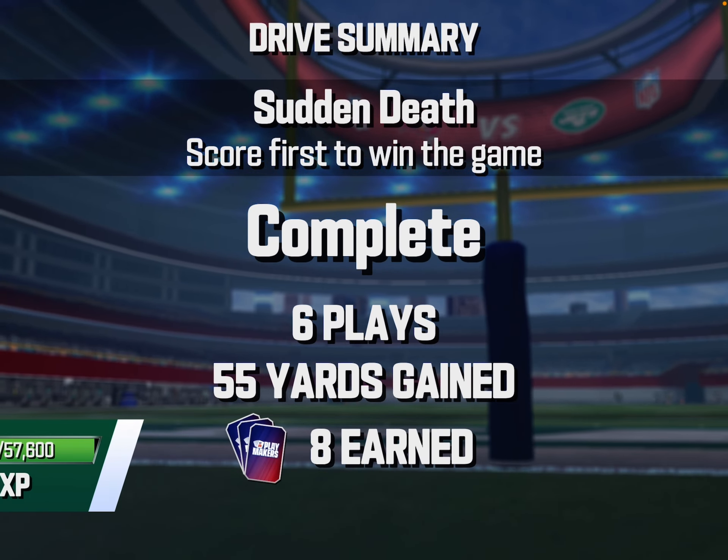We're almost up to a new level. Let's make these picks real quick: we got a gold mouth guard, Demario Davis Jet Legend, Eli Apple — garbage — Darius Slay, Byron Young. Three picks left — we got Tyreek Hill, a Zone Stretch level three gold play, and we end up with Sam Howell.